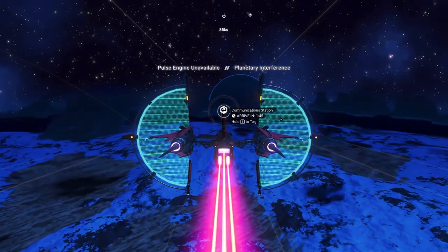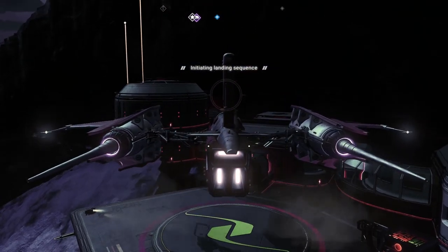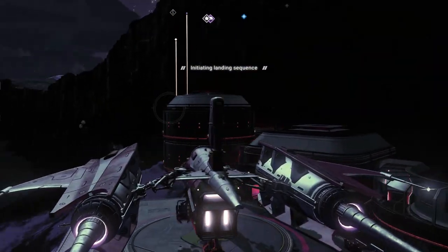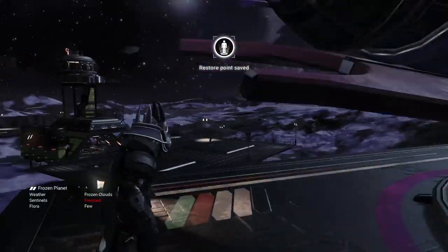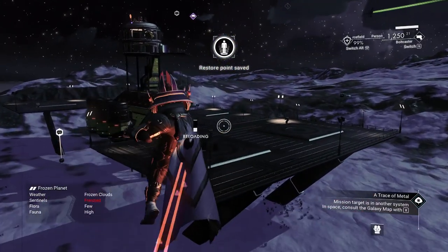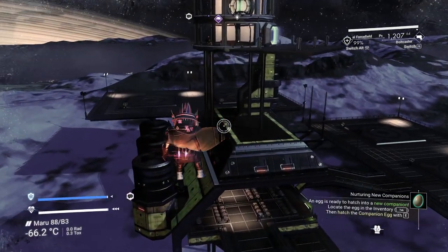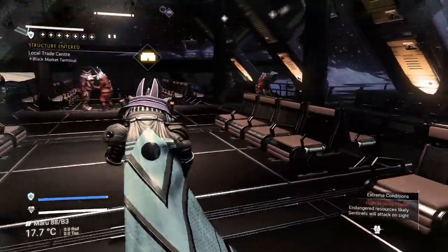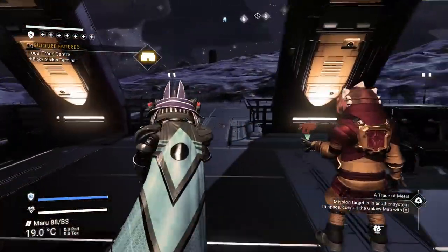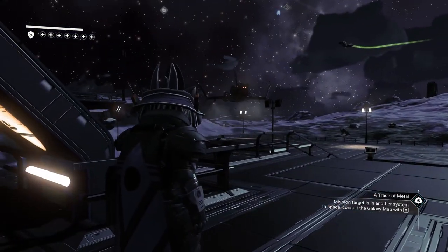Once you are at that location, there will be a small building that someone has already pre-built. I would highly advise you land on their plot and then make your way over to this particular outpost, because you don't want to take up any of the landing points — that is very important.